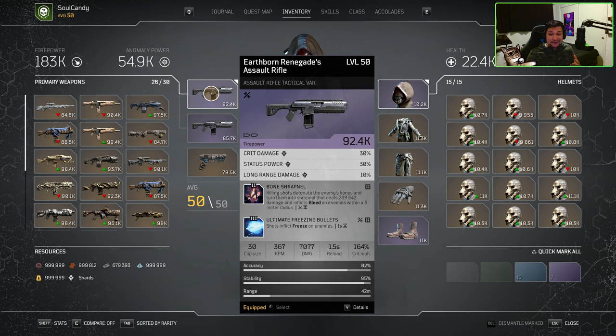Moving on to our secondary mod, we have our T3 Ultimate Freezing Bullets. This mod is the most consistent way we have of applying freeze to any enemy that we shoot, to take advantage of Borealis' insane damage from all sources to enemies that are frozen. From all sources, and yes, this bonus stacks. So if you have two characters running Borealis, that's 180% damage to frozen enemies. Three? 270% damage from all sources to frozen enemies. And yes, you do not have to be a Technomancer running Borealis — any class can benefit from the set bonus of any legendary set.